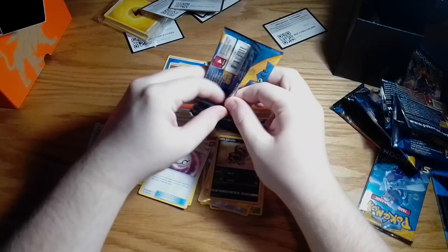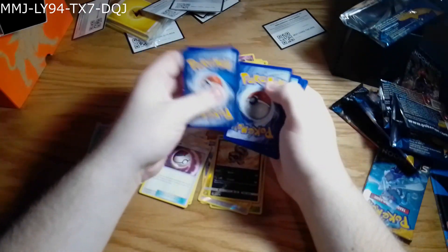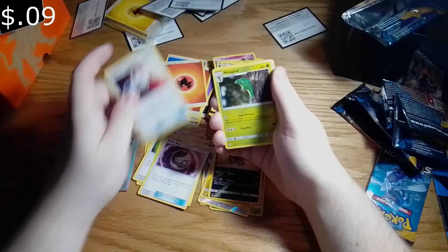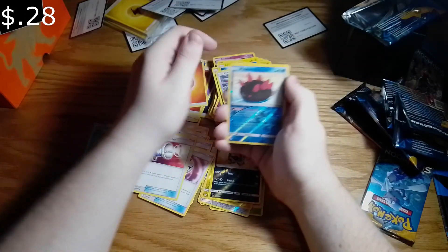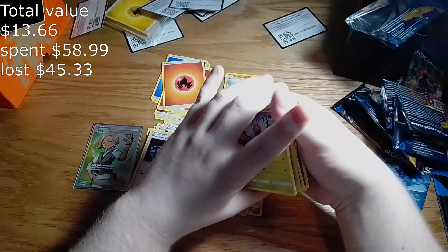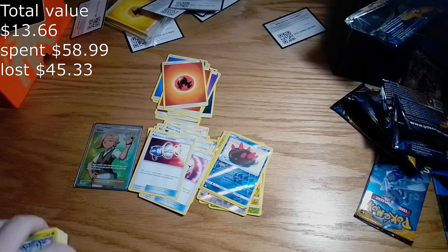One final pack — come on, one more full art please. Nope. Energy, Grubbin, Pokémon Catcher, Metapod, Shiinotic, Cutiefly, Chinchou, Merloc, Skarmory, that guy, and Butterfree. Well, we didn't pull that many great cards today but we pulled Litten at least. If you guys did enjoy this throwback to an older Elite Trainer Box, please let me know and I'll find more old Elite Trainer Boxes — there are still three or four Sun and Moon ones I still need. I'll see you guys in the next video. Goodbye!